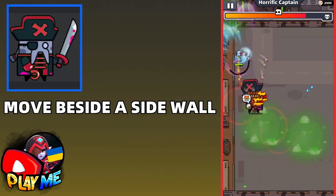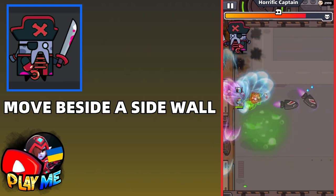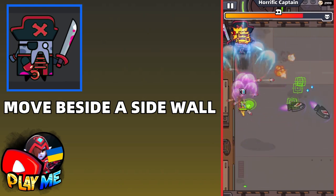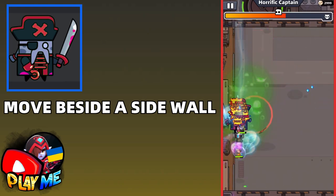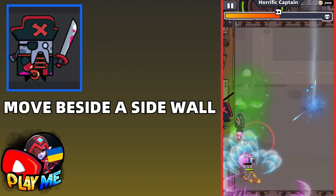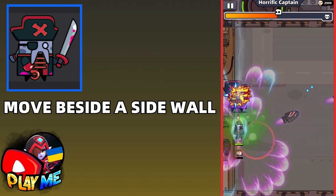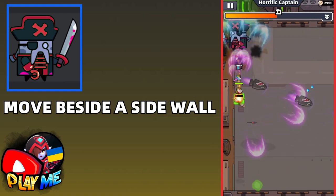The next boss that might be hard for you is the Ocean Captain. The hardest variation is the Horrific Captain. I personally like when he jumps, because it's really easy to escape from that jump. If you move beside one of the side walls, he'll jump most of the time. Just look at this — he keeps jumping and my skills are doing the job.